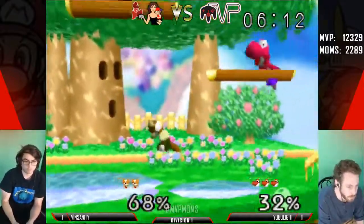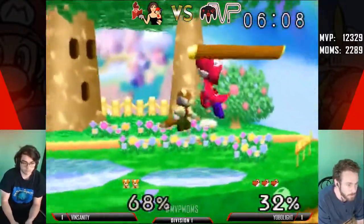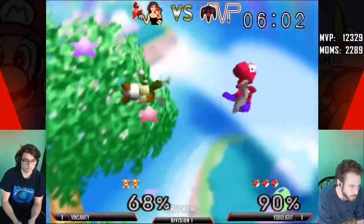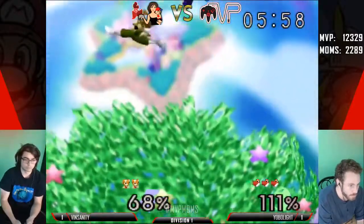Insanity is really good about the shine out of pressure — you've seen him do it a couple times this set. You can see him just kind of running around the platforms, running away, not letting Yobo get anything off. He's just trying to avoid all the hits as possible — as you should.